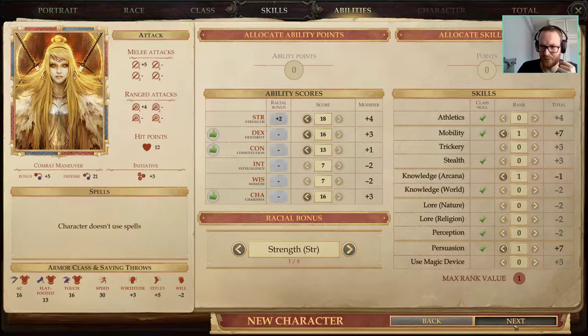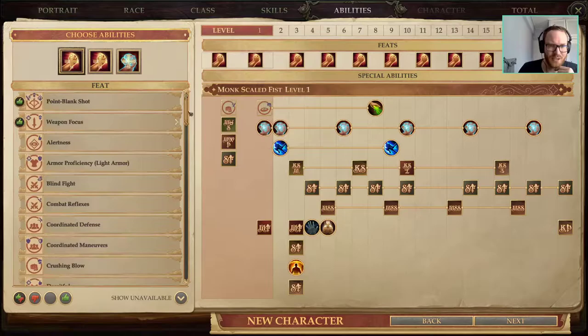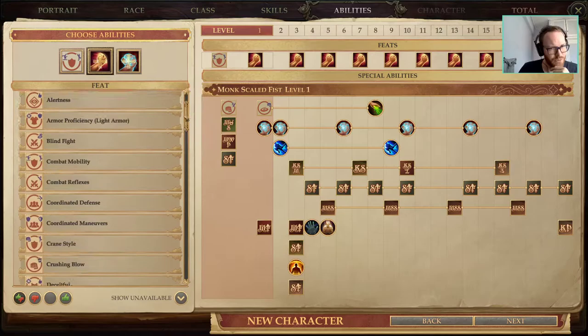We want Knowledge Arcana because we're going to qualify for Dragon Disciple. Another spell we really want as a melee frontliner is Mirror Images — it's just too good to pass up. So we're picking Dodge for the AC once again.